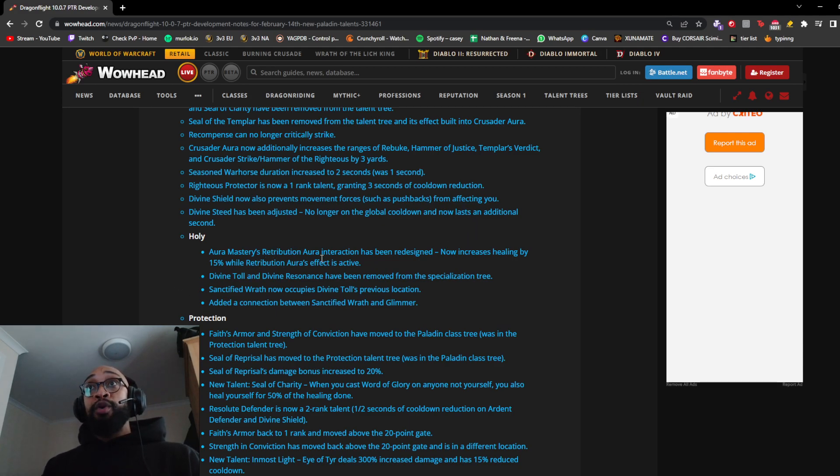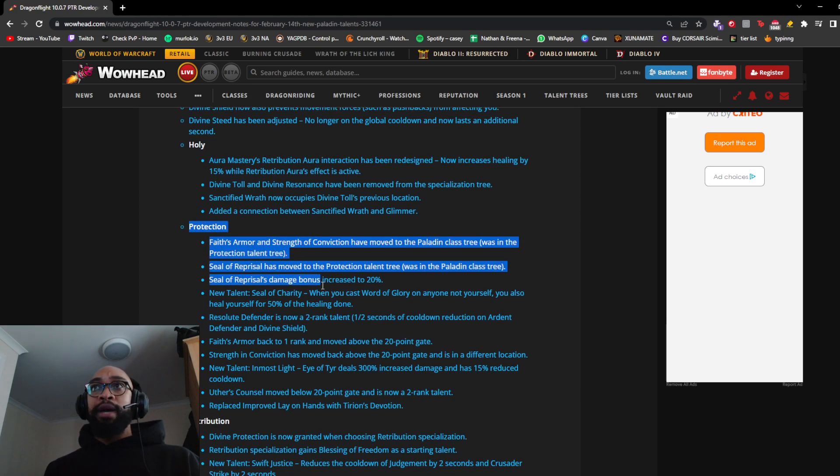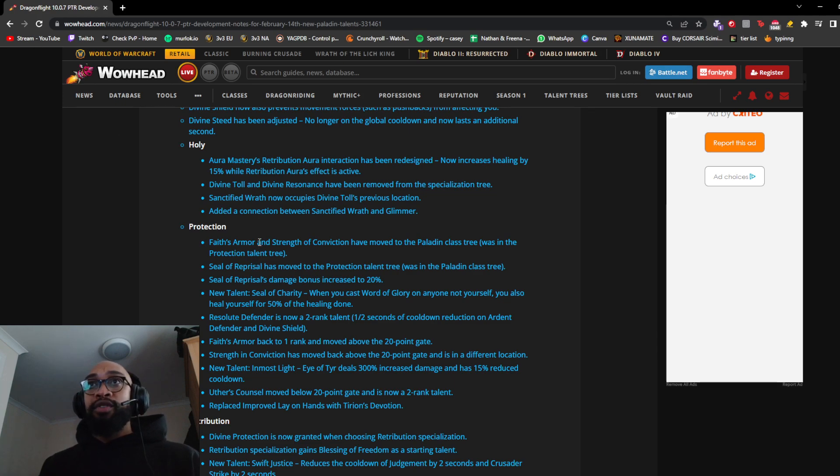Divine Steed has been adjusted — no longer on the global cooldown and now lasts an additional second. This means you could accidentally use both charges if you're not careful, so be aware. Moving on to Holy Paladin: Aura Mastery and Retribution Aura interaction redesigned — now increases healing by 15% while Retribution Aura is active. Divine Toll and Divine Resonance removed from the Holy specialization tree. Sanctified Wrath now occupies Divine Toll's previous location with a connection added between Sanctified Wrath and Glimmer.